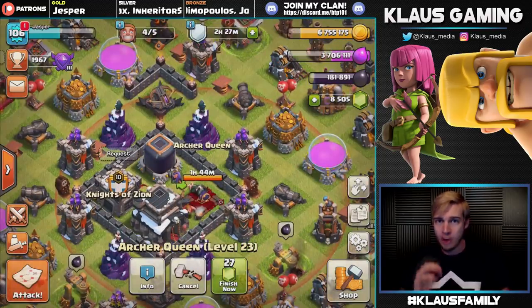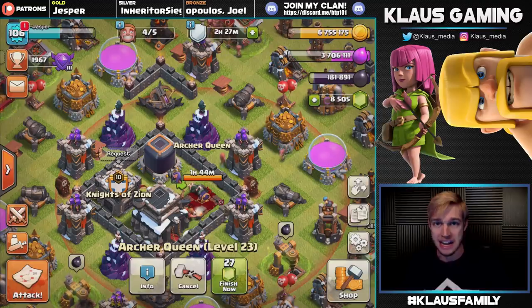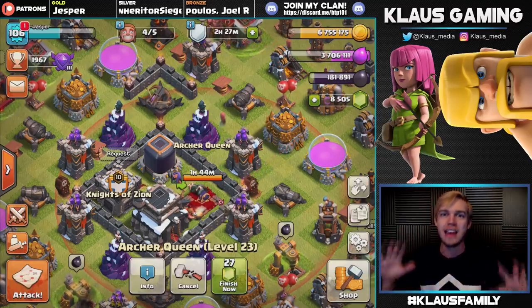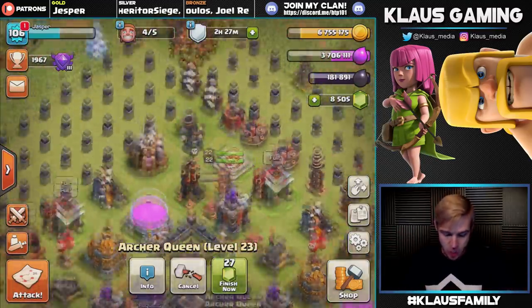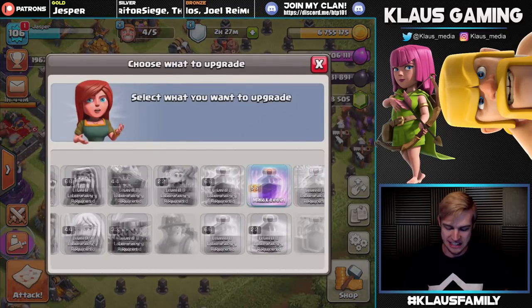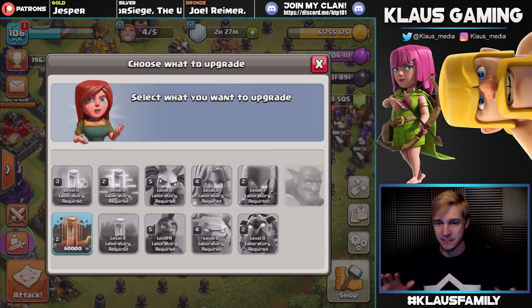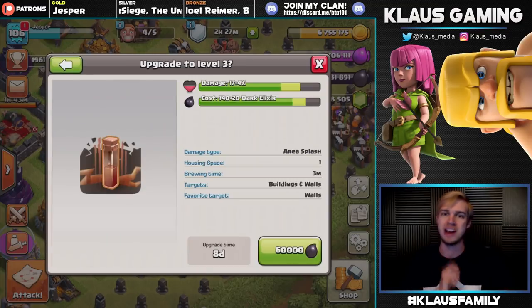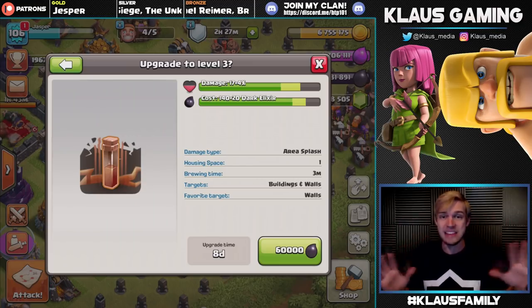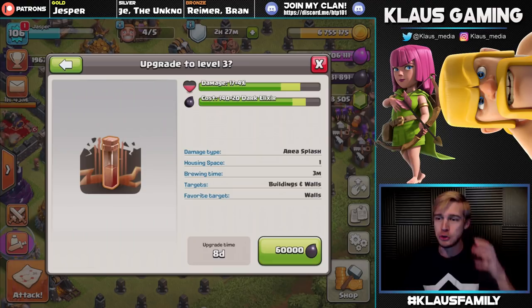That is not the point of today's video. Today we are going to be celebrating a max laboratory, or at least doing the final lab upgrade. And yes, the only lab upgrade that we need to do left is the Earthquake spell. And that's it — the lab will be done at that point, which I find to be absolutely crazy.